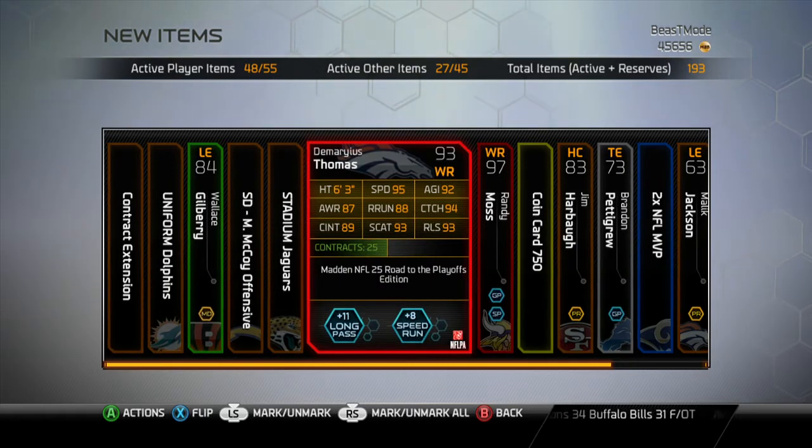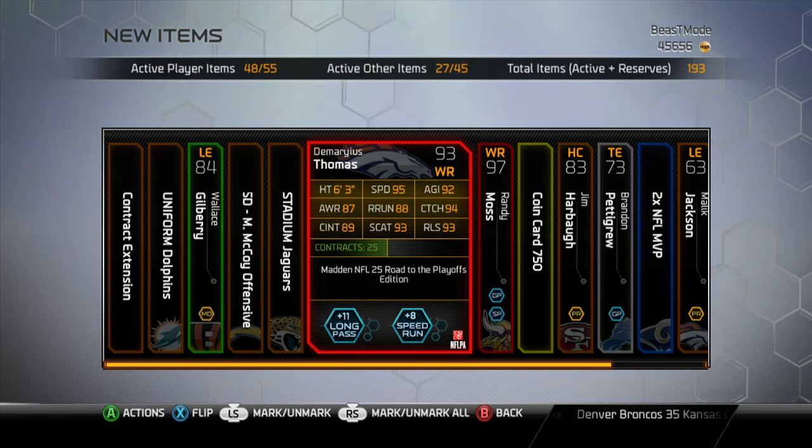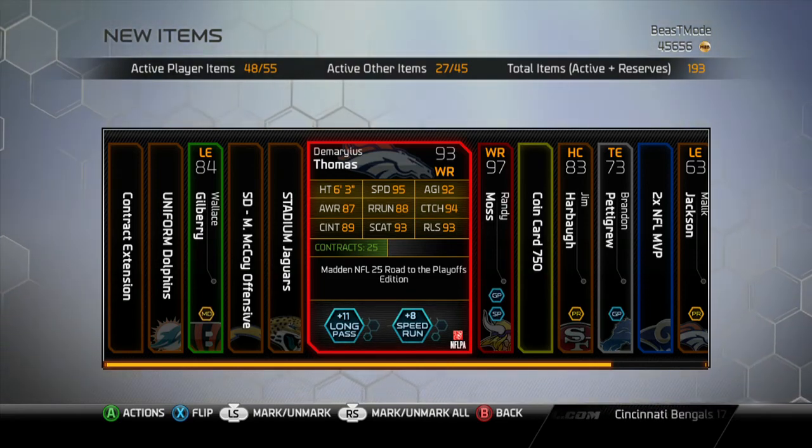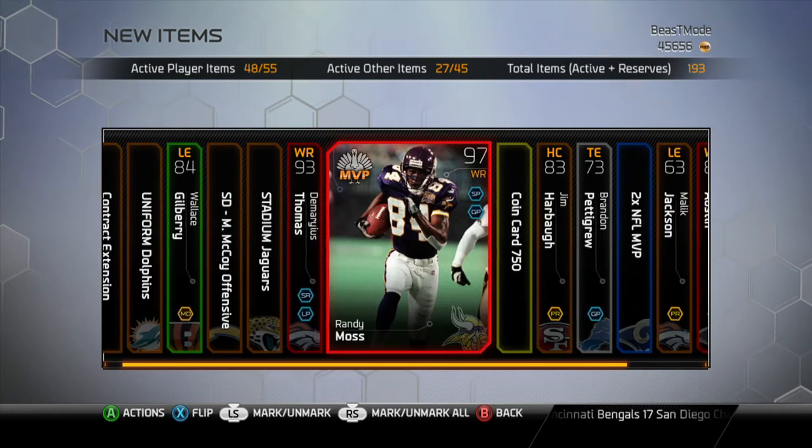And then Demaryius Thomas is also good — 95 speed, 92 agility, 95 in the route running, 95 speed, and 93 release. I'm throwing the ball to him basically all the time. So I got a good pack opening — I'm not 100% sure if I'm going to keep Moss or get rid of him, I'm going to play a few games and see how he works.